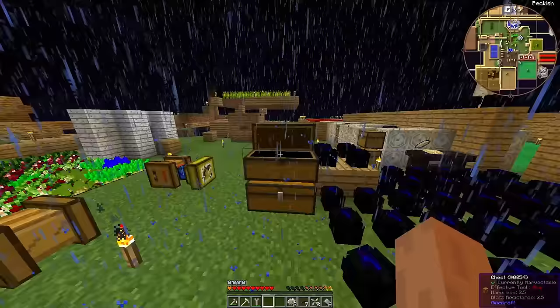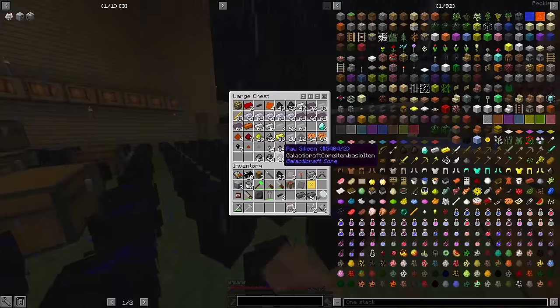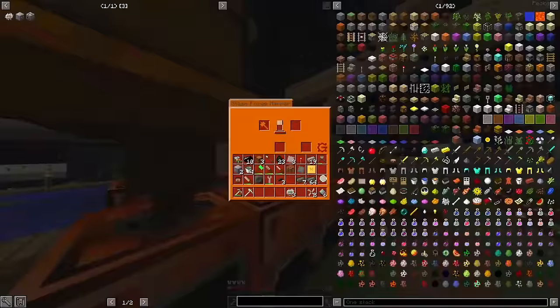A little bit of hammering later, and I have a bunch of plates. I fashion those into machine casings and then try to fashion those into the two machines I need most: a steam turbine for power production and a wire mill for wire production. I say try because I forgot my bronze pipes were being used to automate steel production, so I will have to wait a bit until those are done.